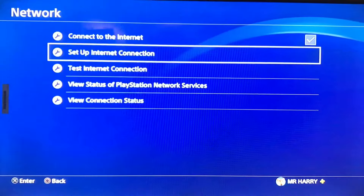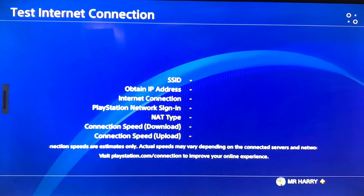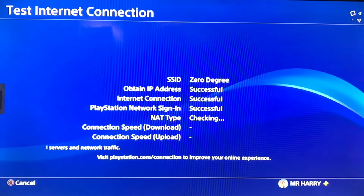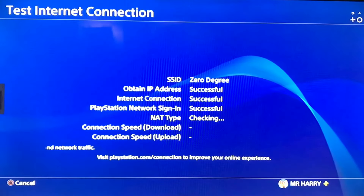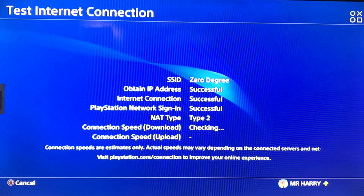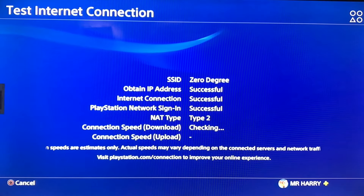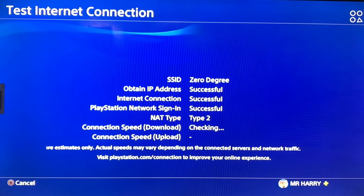We are going to test the internet connection now. Wait for a moment — the internet connection and PSN sign-in are successful. Everything is successful. The download and upload speeds are working, so your primary and secondary DNS settings make your internet connection faster.